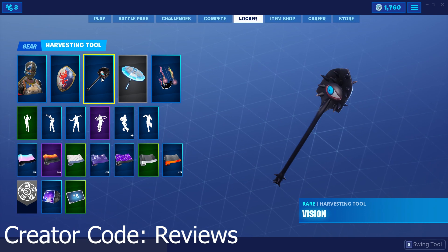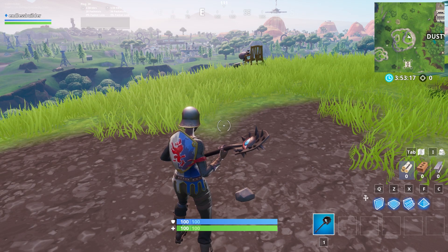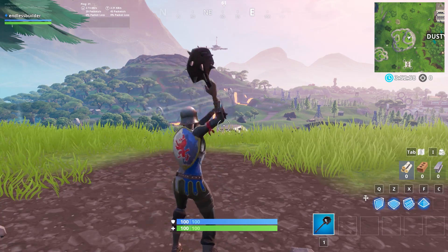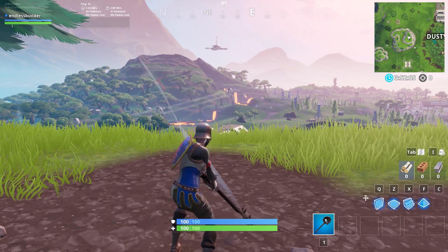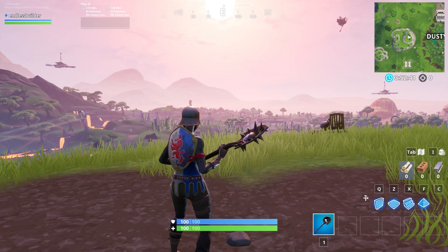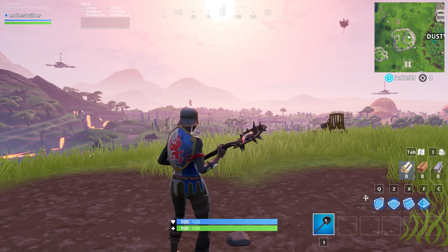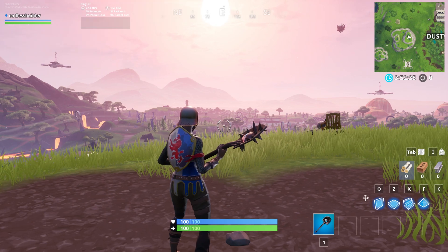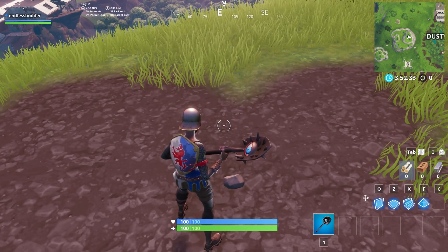This is what the Vision pickaxe looks like in game, and this is what it sounds like when you're swinging it. That does sound pretty cool, but I'm pretty sure I've heard that sound before on the Icebreaker pickaxe — the sort of shovel pickaxe — which makes sense because this pickaxe kind of looks just like a shovel with spikes and an eye in it.